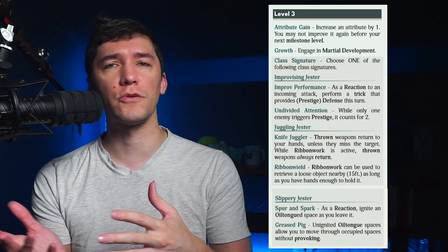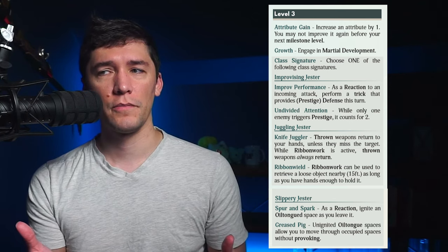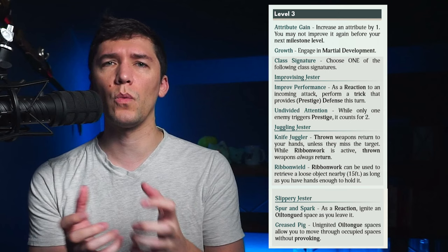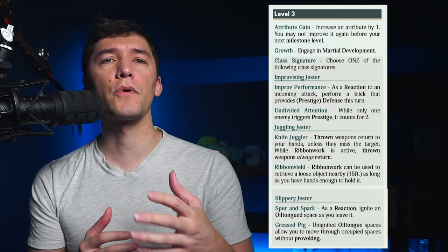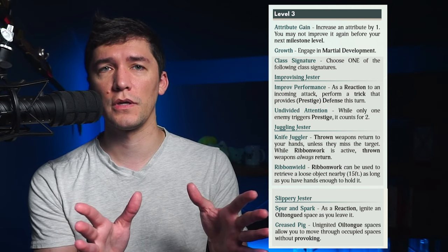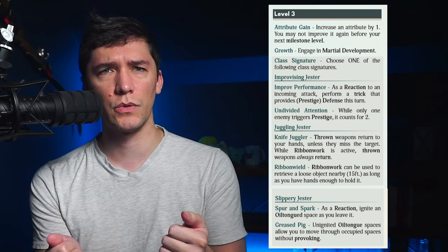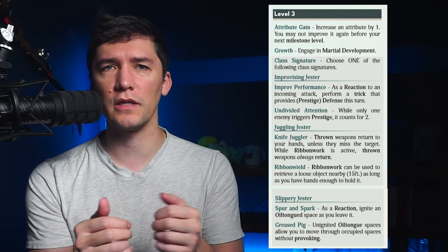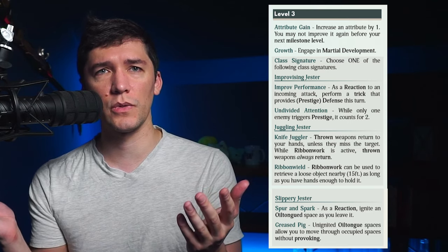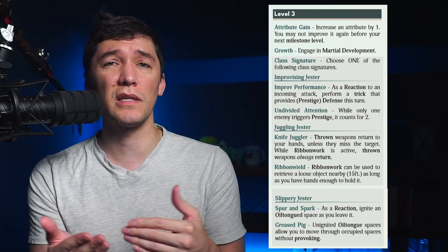At level 3, another attribute bump, another martial development, and you get to choose your first class signature. This happens at every third level — so 3, 6, 9, and 12 — and it helps shape how you want the class to play. An improvising gesture lets you use your reaction to increase your defense by your prestige for the turn. Undivided Attention allows you to basically turn a plus one into a plus two — if you're only engaged with a single enemy, it acts as if you had two enemies engaged with. So this signature makes you a little bit more defensive and gives you a bump when dealing with solo targets.